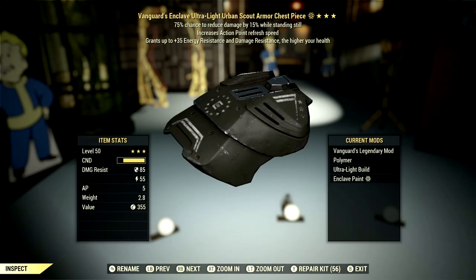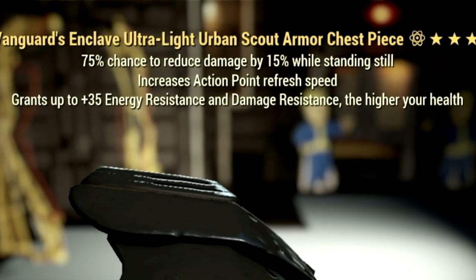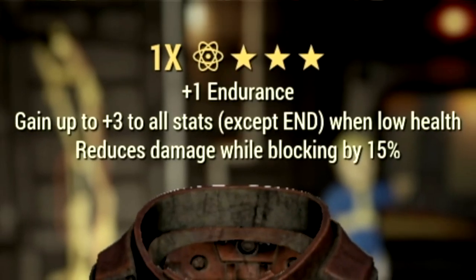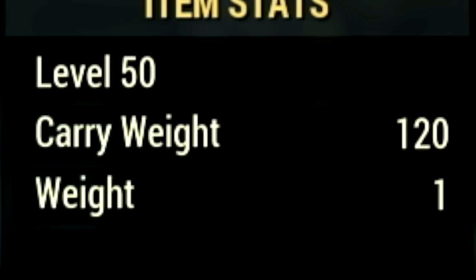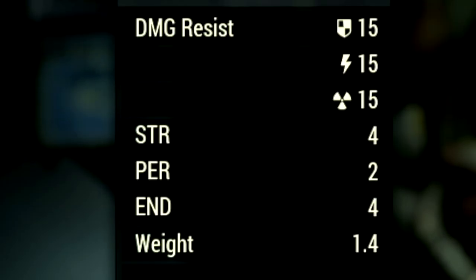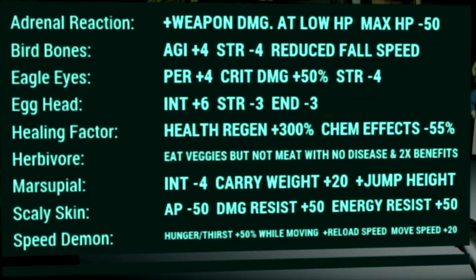Now let's get into the armor buffs and mutations. For the full health armor set, we're using a full set of Vanguard's gear which grants up to plus 35 to energy resistance and damage resistance at higher health — since we are a high health build, this is absolutely amazing. For the bloody build armor set, we're using a full set of Unyielding gear which gives up to plus 3 to all stats except Endurance when at low health. Over in the backpack, we're using a normal backpack with a high capacity mod for plus 120 carry weight. For under armor, we're using shielded Secret Service under armor for plus 4 Strength, plus 2 Perception, and plus 4 Endurance. Our mutations include adrenal reaction, bird bones, eagle eyes, egghead, healing factor, herbivore, marsupial, scaly skin, and speed demon.